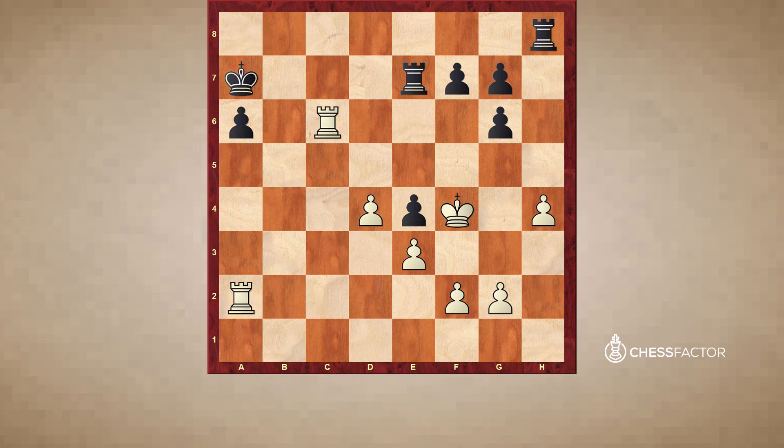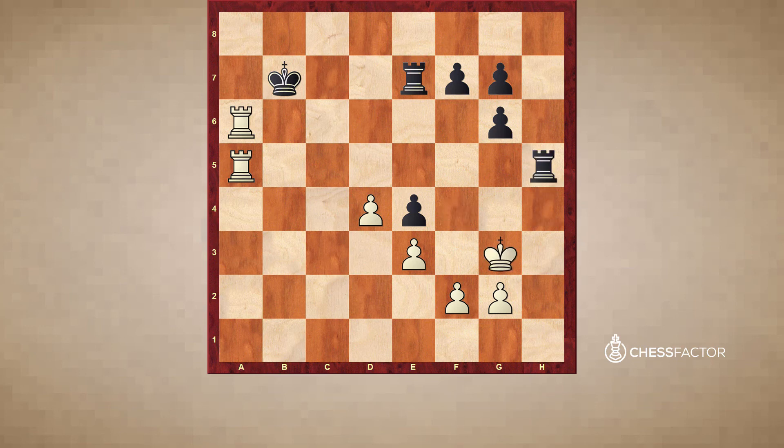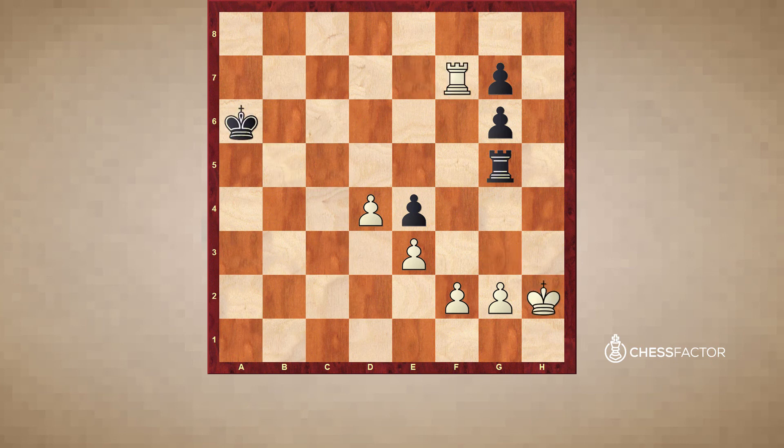Little by little, white just converts the advantage. Notice how Rxh4 is bad because of Kg3, and then the a6 pawn is going to be lost, giving white an attack with two rooks. Because of that, a5, Rxa, Kb7, and this rook is going to be traded — he won this pawn, and the rest is easy. Black resigned, heading into a completely lost rook endgame. As you can see, sometimes you can trade off all the minor pieces in the Carlsbad structure for white, because the pawn weakness will make itself known and the best way to attack it is with heavy pieces.